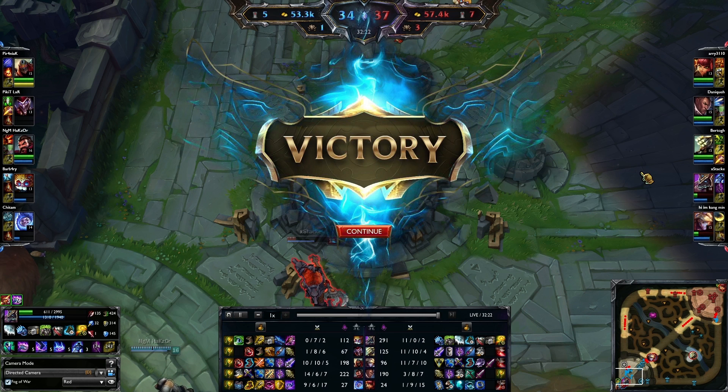Playing Nasus — if their enemy is this fat it's probably not a good idea to get the Triforce, because you want to get the Iceborne Gauntlet or Sheen later on in the game and get some health first. All I had from health items in the beginning was the Spirit Visage. I think I rushed the Frozen Heart, after that I got the magic resist from the Spectre's Cowl from the Spirit Visage, and got a Sheen — so Sheen was just sitting there in my inventory taking up a spot. Then working towards completing the Spirit Visage. After that I completed the Iceborne.